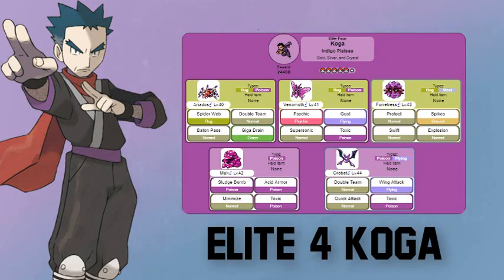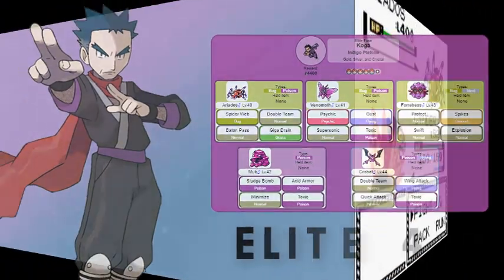Be aware of the Toxic attack — if it hits you, every single turn will be worse and worse, draining more and more HP. Also be aware of Double Team, Supersonic, and Minimize attacks, because Koga is a very strategic trainer.